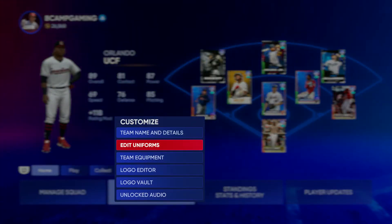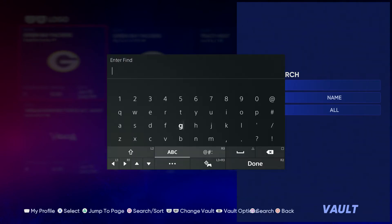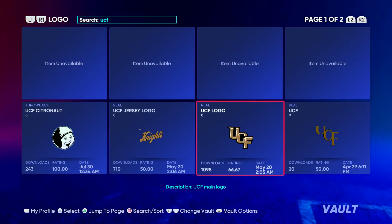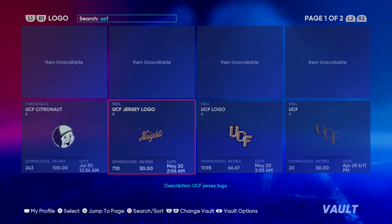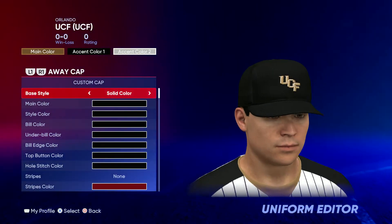First you want to go to Customize, then go to Logo Vault. Go ahead and type in UCF and search. You want to grab this one for the hat and helmet logo, then grab Knights for the jersey logo. Once you got both of those, go to Edit Uniforms.